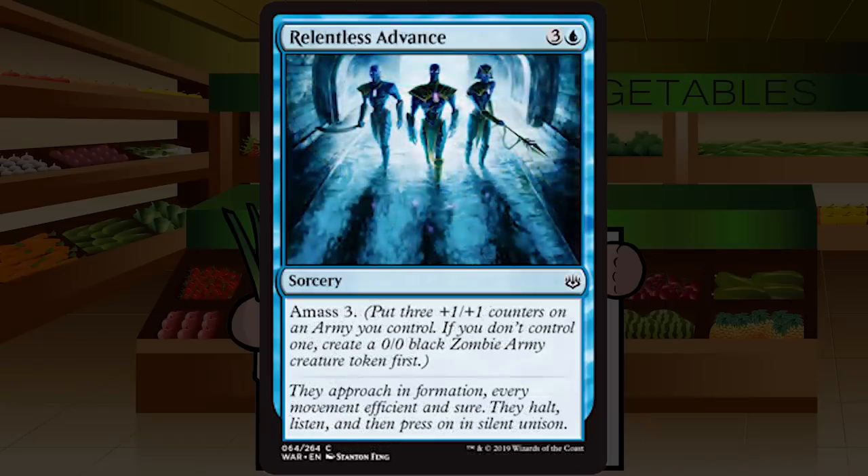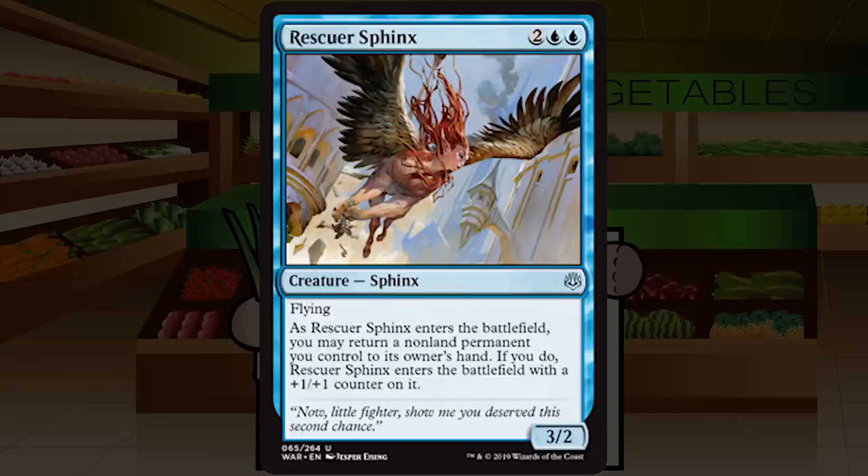Relentless Advance is three and a blue for a sorcery at common: Amass 3. That's it — no bonus. I'm not super interested. It's a four-mana 3/3 equivalent, which is very filler. Maybe the Amass deck wants this, but the Amass deck is a big question mark for me — whether it's going to be really good or just too glass-cannon. D for Relentless Advance — I just don't think I ever want to play this unless I'm desperate for a creature.